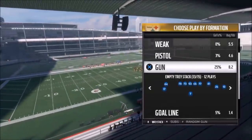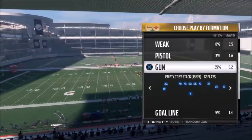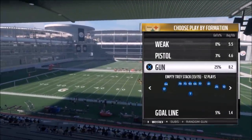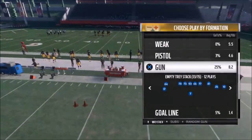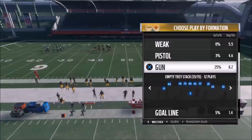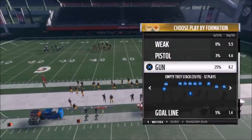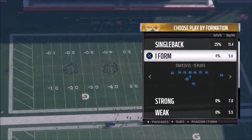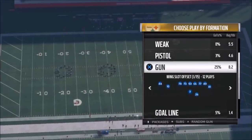Let's get into the first play out of the Gun Empty Tray Stack. This formation, just looking at it, is kind of on the glitchy side. The stack portion on the left side is really confusing to the AI. Anytime you have bunch formations, stack formations, or receivers tight to the line of scrimmage, the computer has a really hard time deciphering the routes until they separate — so that's going to give you some serious advantages.